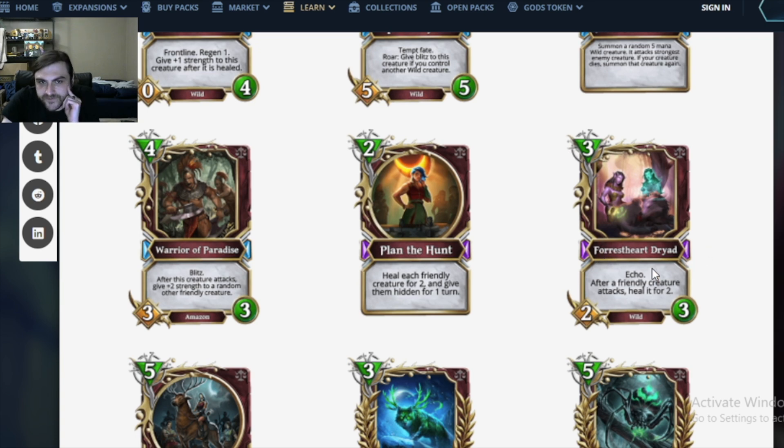Forest Heart Dryad — we're finally back on the wild train, even though these are definitely two Amazons. It has Echo as well. After a friendly creature attacks, heal it for 2. The Echo version is good — it's synergizing with all these Injured Sprout things. But the Injured Sprouts are bad on their own, they die to Axe Women. So can you really afford to play so many mediocre cards in one deck that all need to be played together at the same time to be good? I doubt it.